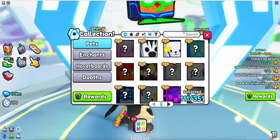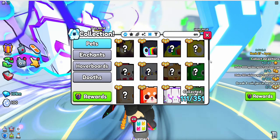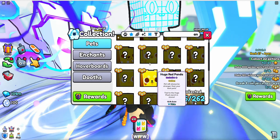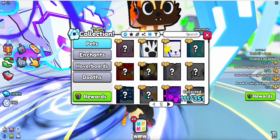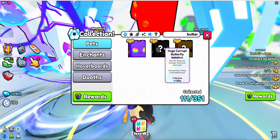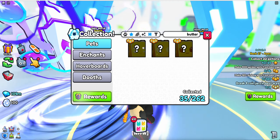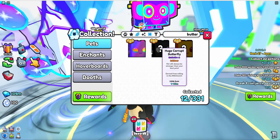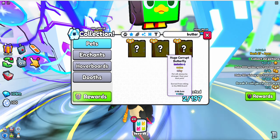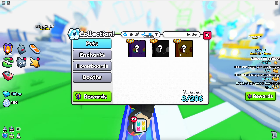And that's not just the jellyfish one. If we look up the butterfly, which is one of them: 7,000 normal, 5,000 gold, 3,000 rainbow, 2,000 rainbow shiny, golden shiny is 3,000, and shiny is 4,000.